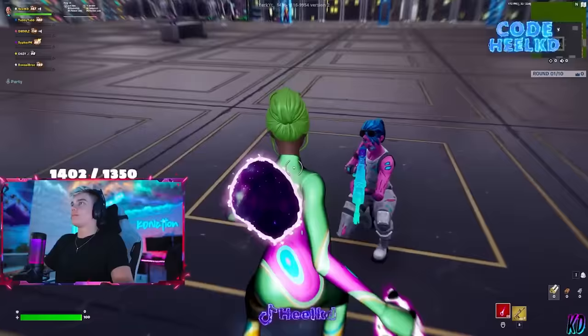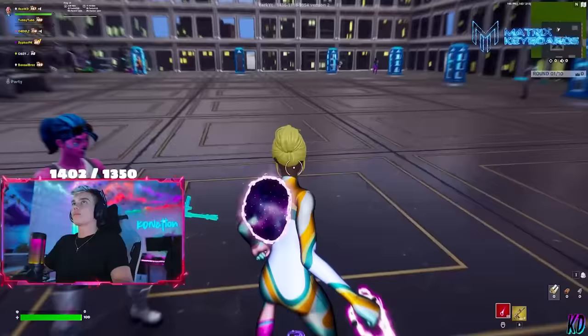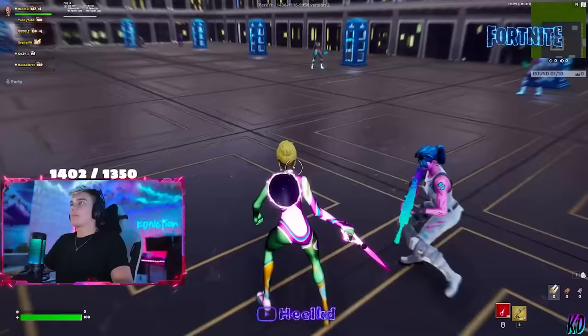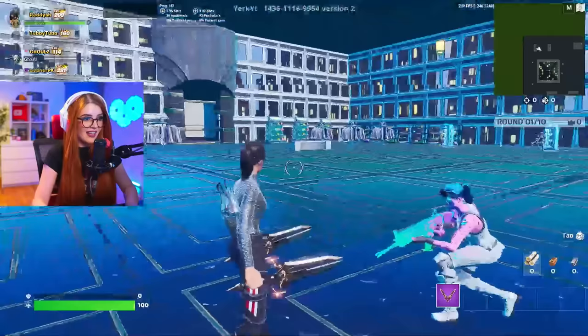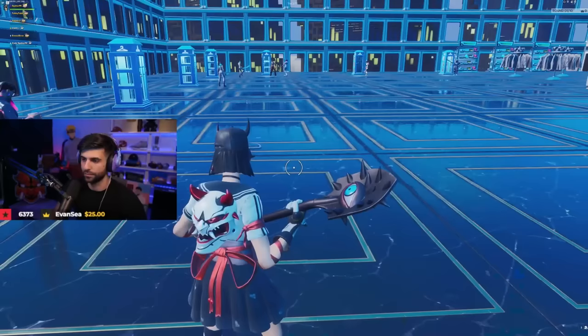Next up we got this full color-changing skin with the galaxy back bling — I'm not really sure how it matches. The colors don't really match necessarily — I'm not a huge fan, but I'll let you pass for now. Next up we got the Balenciaga skin — Balenciaga is dripped, it is very clean. These pickaxes and this shopping bag back bling are so awesome. I love the Balenciaga theme — definitely lots of drip going on.